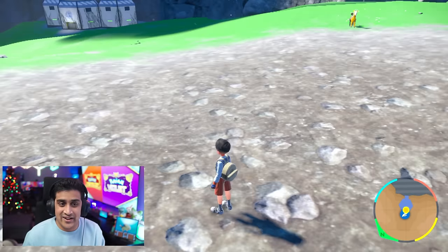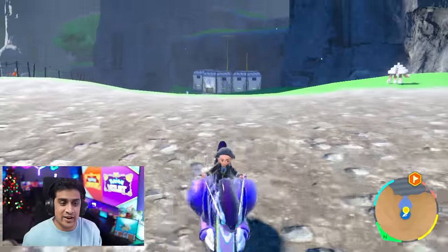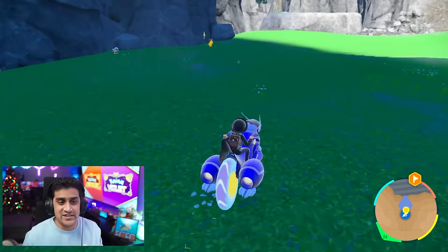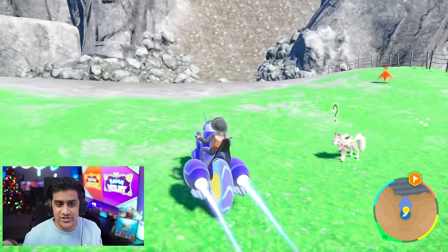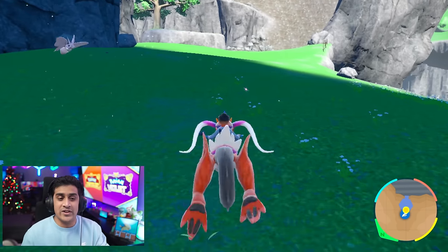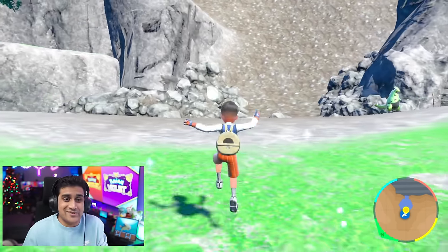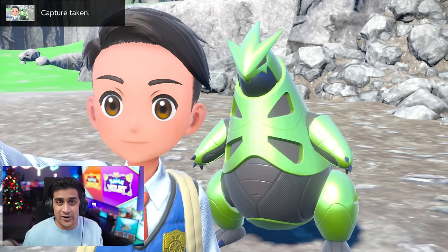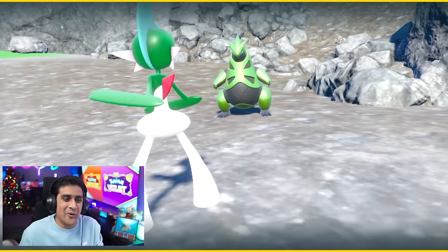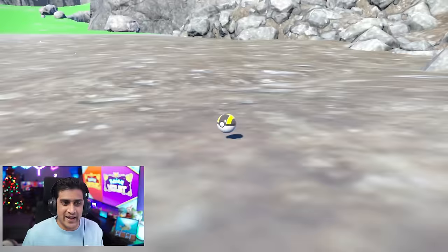Now we're going to try to get the other version to spawn, so the Pokemon Scarlet player has to move away. Once that person has moved away, the Pokemon Violet player's goal is to get Iron Thorns to spawn. If you're having trouble spawning, just repeat all the mechanisms in this video. You kind of have to move out of the render so Pokemon despawn and respawn — you have to cause it to happen. Once the Violet player is holding the Iron Thorns in that corner, the Scarlet player can simply just walk straight up to it. Iron Thorns was fast asleep, but we threw the Pokeball and it's done.